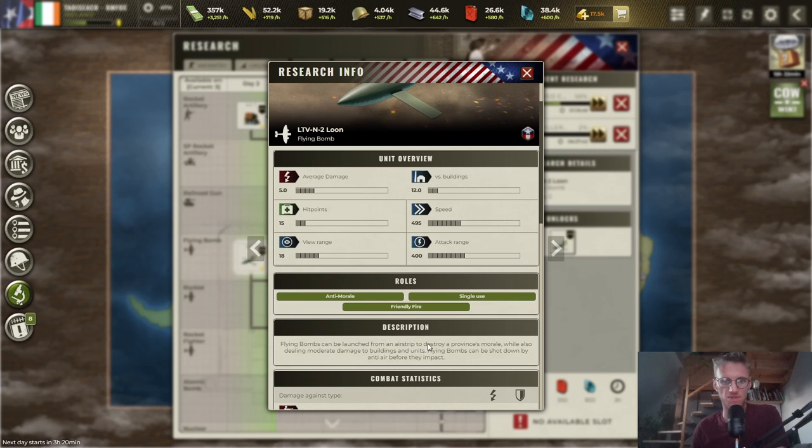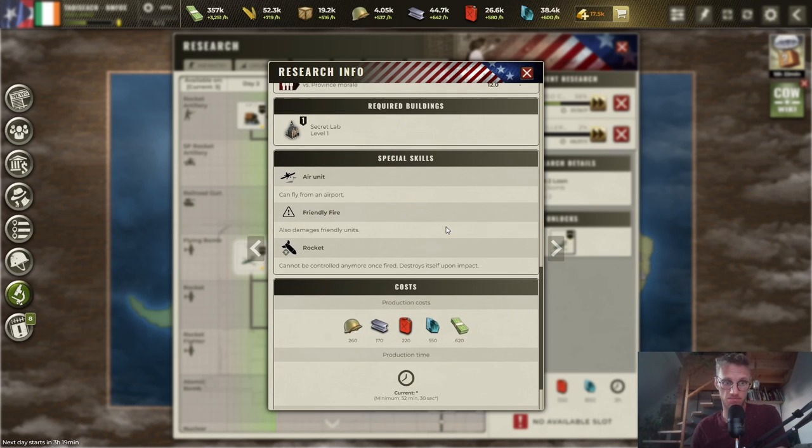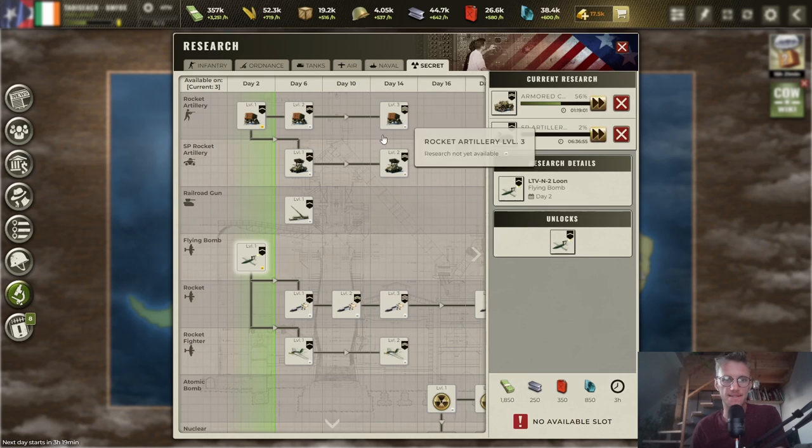Flying bombs can be launched from an airstrip to destroy province morale while dealing moderate damage to buildings and units. Only use them against static units — moving units will force-march out of the impact zone. They can be shot down by interceptors, and once fired they cannot be controlled anymore. They're just a huge waste of resources.